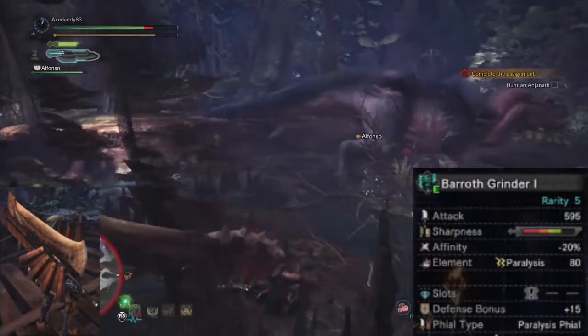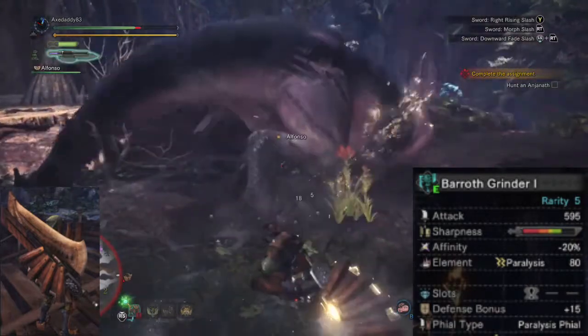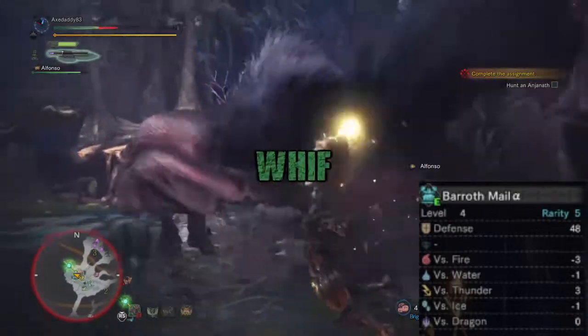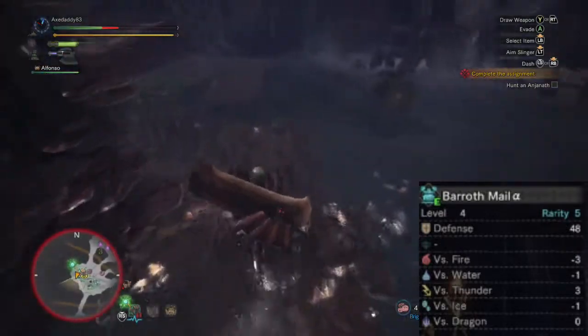I really like this weapon because it has Paralysis ailment, which lets you get in free hits once it's applied. The downside is you get negative 20% to affinity. Armor-wise I'm running a mixed build that's predominantly Barroth Alpha. This is a bad idea because Barroth Alpha takes additional damage from fire, so you may want to spend time farming up another set as Anjanath likes to spit that hot fire.